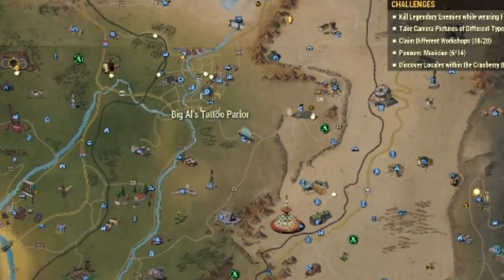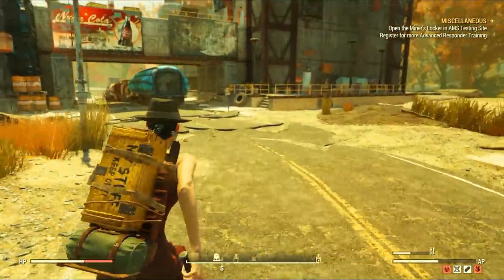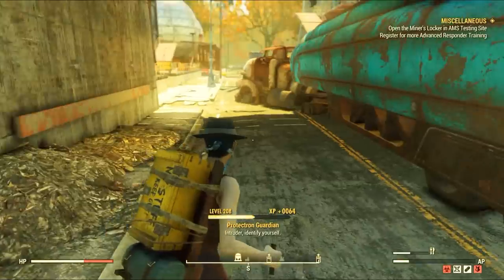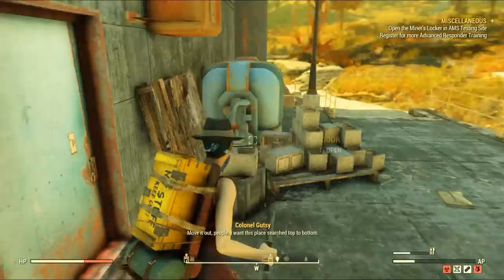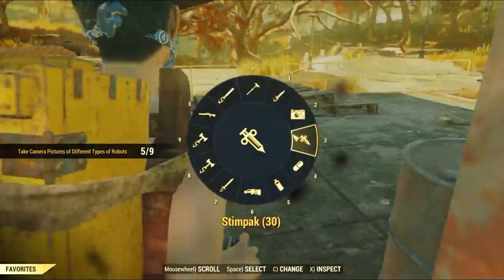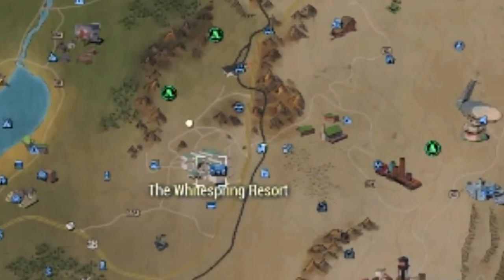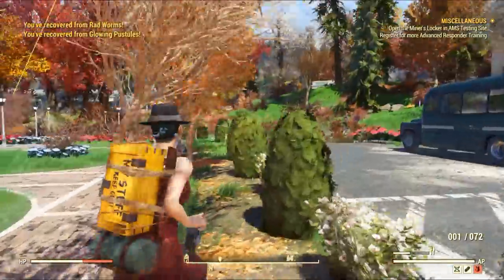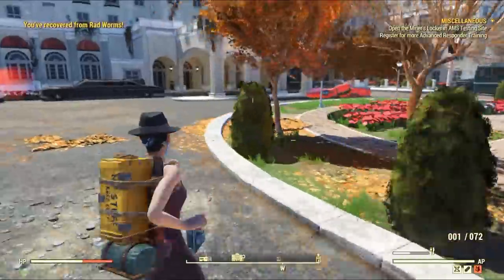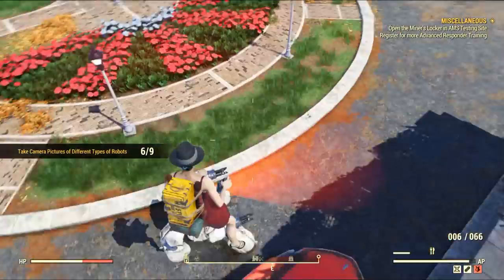For the Robobrain you can simply go to Biv and take a picture of him, or you can go to Dyer Chemical where you can often find one or several inside the facility. At the first one from the fast travel spot I generally find him quickly — it just costs some caps to come here. For the Sentry Bot it's very easy: head to the White Spring Resort and right at the spawning area you can often see the sentry patrolling the garden. Just look around and he will be there, unless another player has killed it — then server jump to find another one.